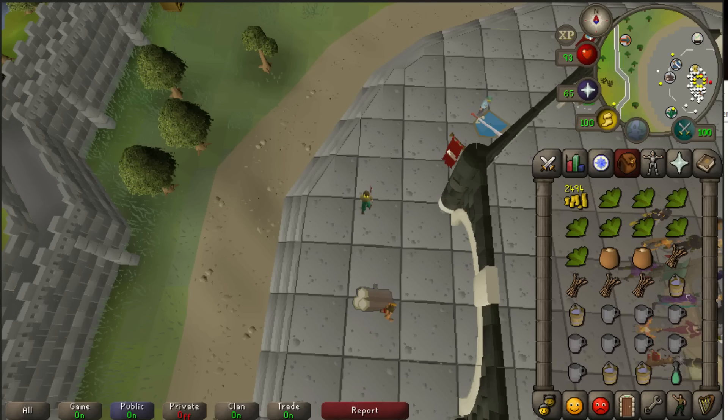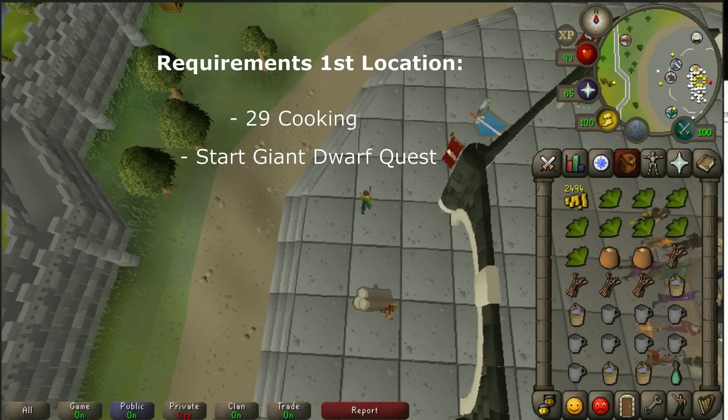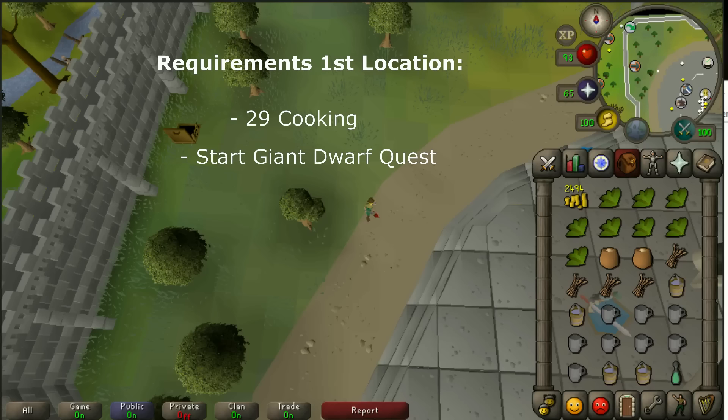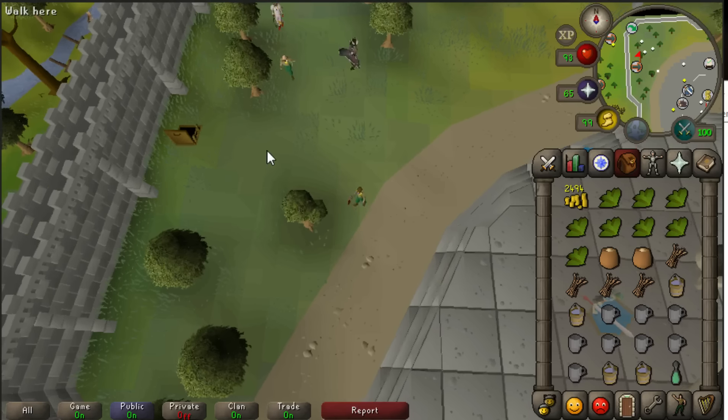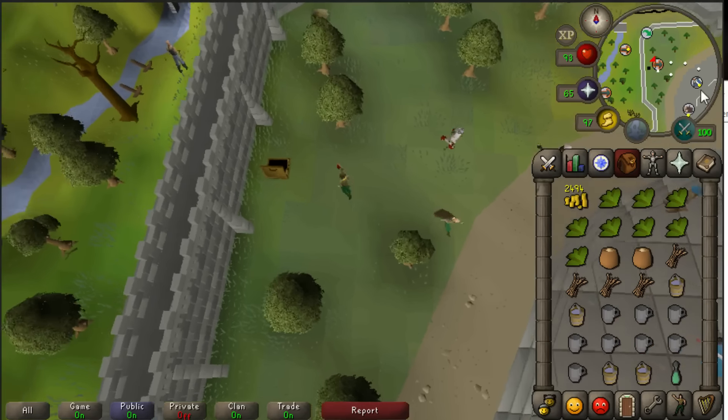The chance of making the money is kind of based on your cooking level, and otherwise you're gonna need to complete a couple of quests before you can do this. For the first location you only have to start the Joint Dwarf quest and you will need 29 cooking. Of course with a higher cooking level you will have a higher chance of getting the mature Greenman's Ale.